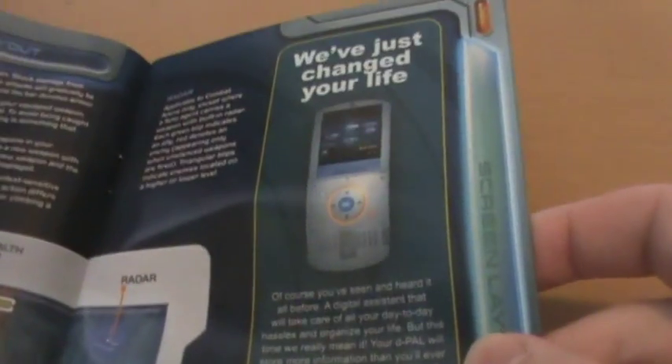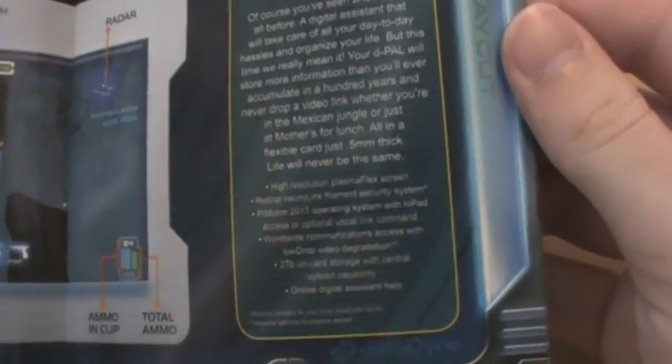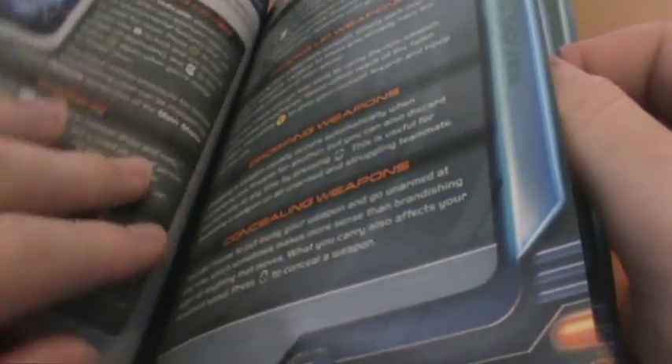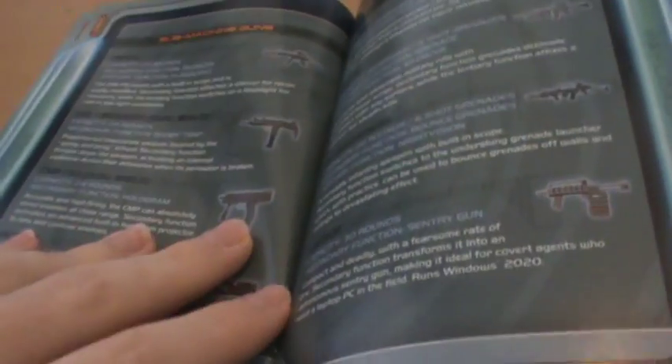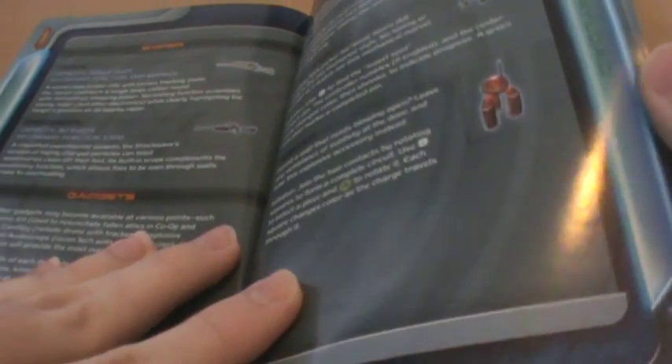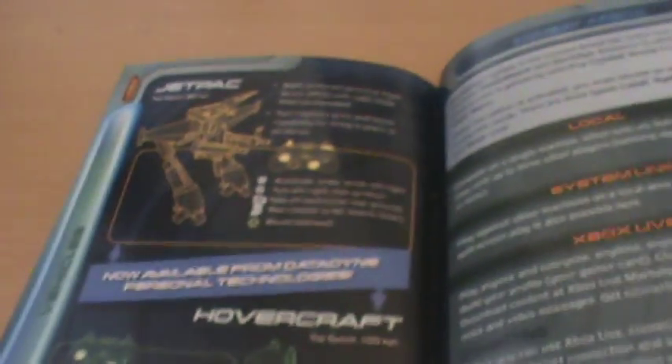You've got stuff like Datadyne digital assistant flavour text, and we get little newspaper clippings and things like that. If the story was actually that interesting in the game, I think this would really add to it, but I didn't find it that enthralling. The manual goes through all the guns, melee weapons, snipers, gadgets, jetpack, and hovercraft as well.